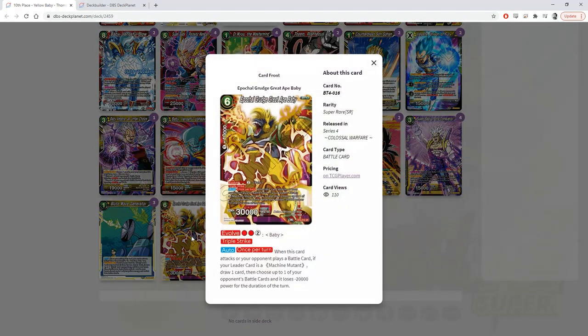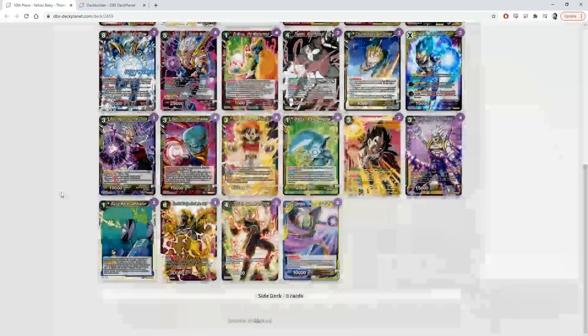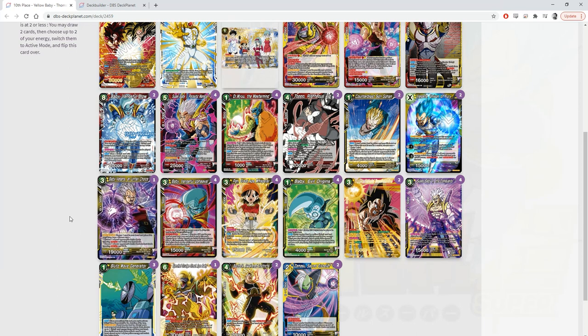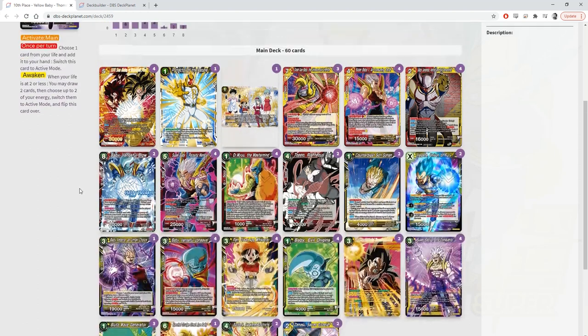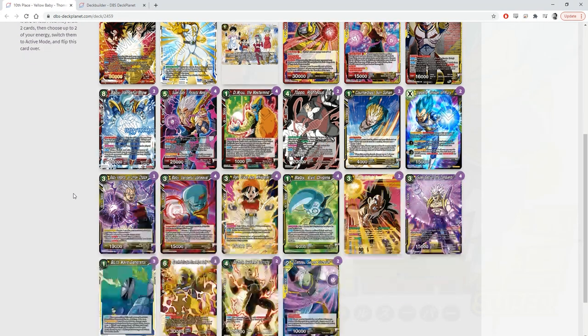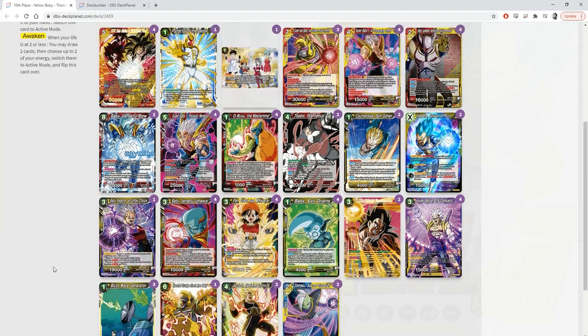How many times did you go into the big six-drop Red Ape? I didn't unfortunately — it was just good fodder for Evil Origins. Do you think it should stay in the main deck? I'd probably take it out for best-of-one. If I did keep it in, I'd probably max out for the seven-drop. I don't want to run two main multicolors because you don't want to have two main 10Ks. In best-of-three it'd be more of a counter card than a main deck card.